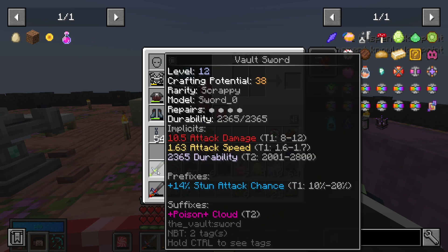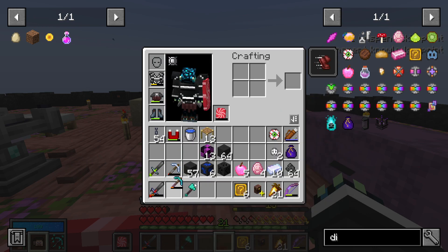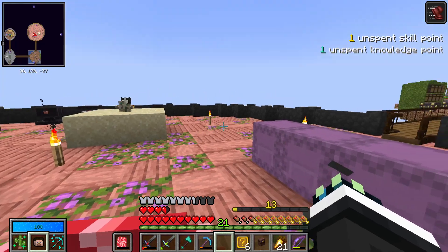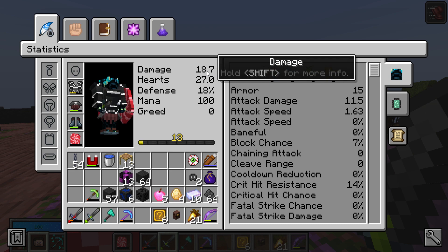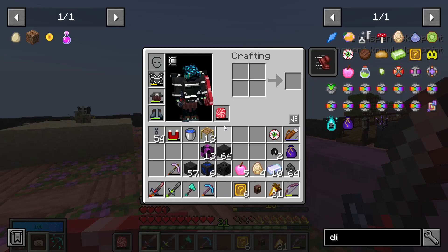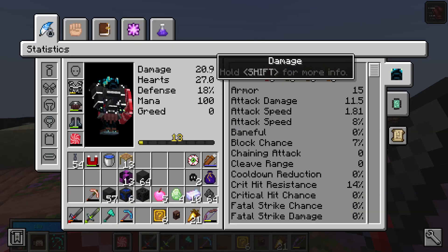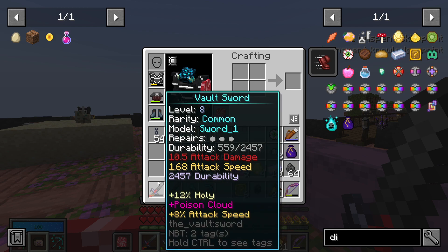It's a tier two, so I'm guessing it's better than the tier one. One thing I recently learned is you can test which sword is better by opening up your stats. Right now our damage is 18 holding this sword — if I move to this old sword it's 20.9. So this old sword we have is actually better.